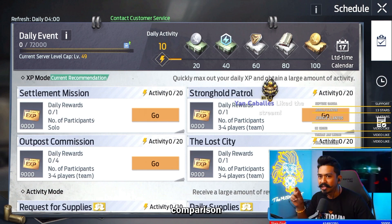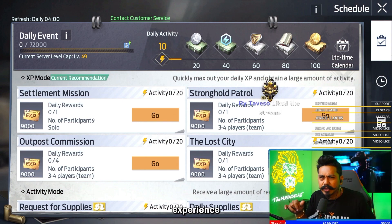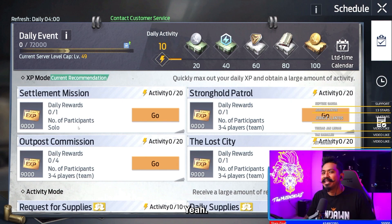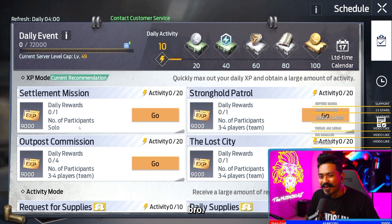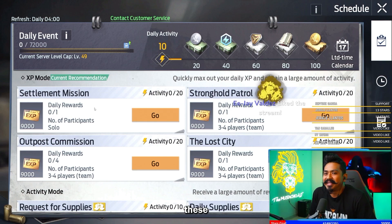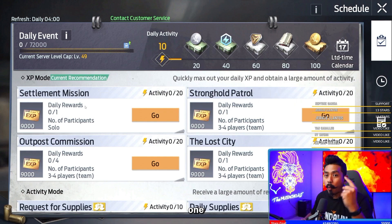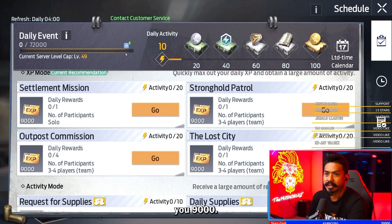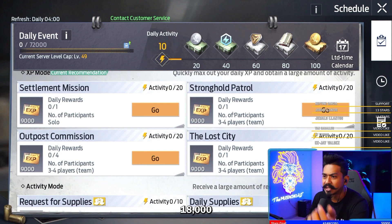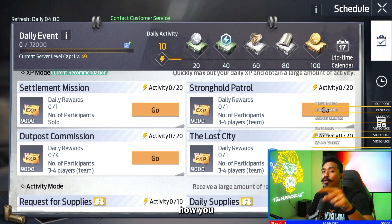I'll give you a simple comparison point. When you go and do your main mission, you get about 600 to 700 experience points. It's not a lot, but you have to complete it because it all adds up. But if you look at these XP mode missions, it's 9,000 experience points just for one mission. With the booster, 18,000 sometimes. So it's a ridiculous amount of experience points. This is how you level up.